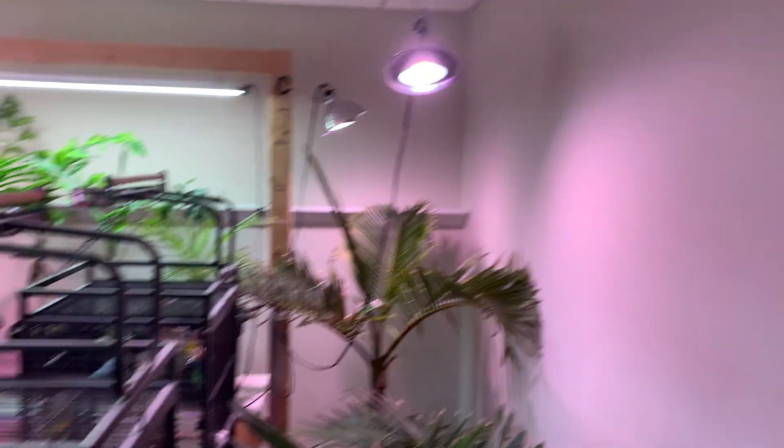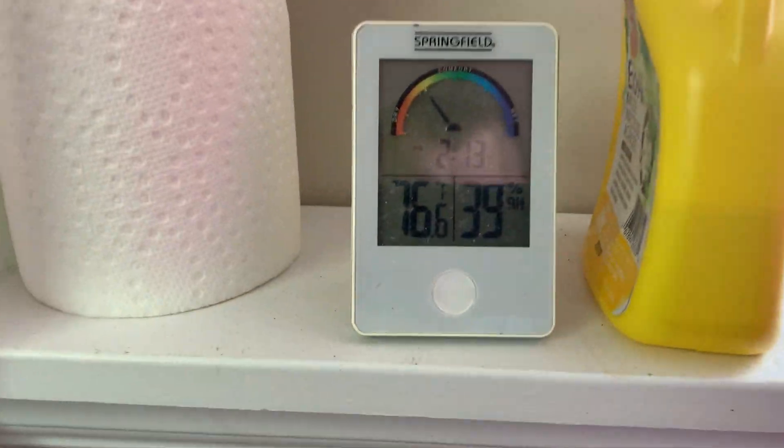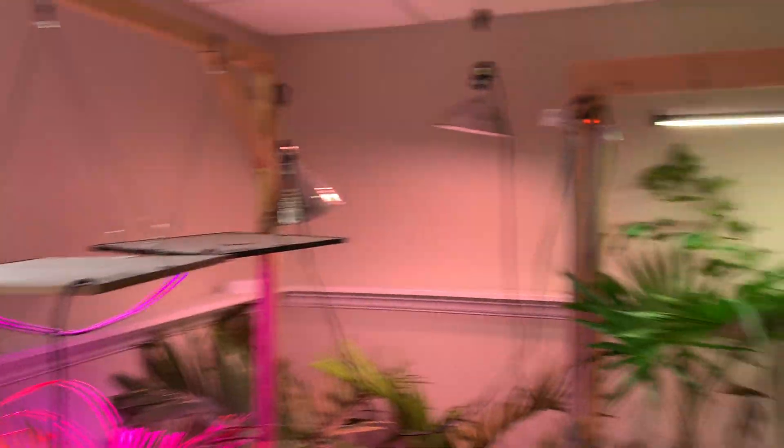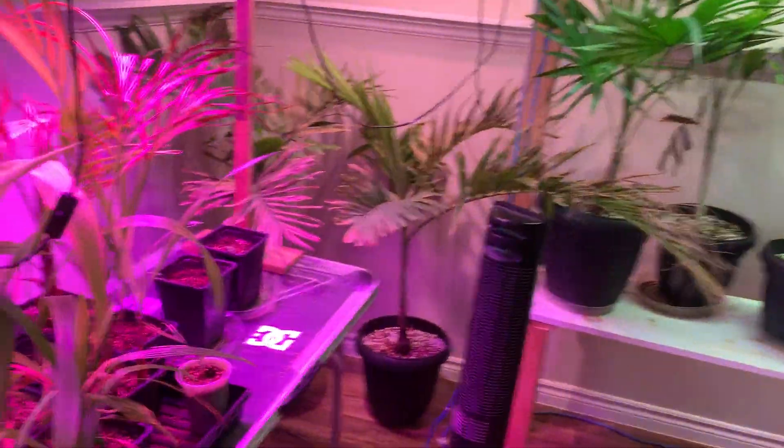You cannot just take a palm — all these palms are growing indoors and they're used to these lights and these conditions. In this room there's always sunlight, but it's nothing like real sun. Right now, as always, it's 76.6°F, and that heat is created by these lights and by the dehumidifier. The room is a little dry right now but that's okay — these palms are fine with it.